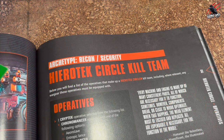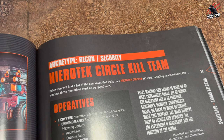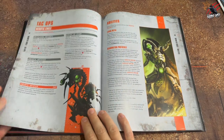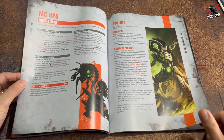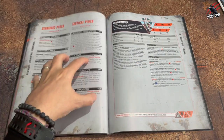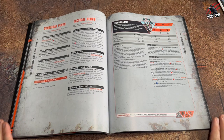At the top of the page you can see the archetype for the Hierotech Circle Kill Team will be Recon and Security, and these will affect the Tac Ops you can choose. Once you know how many different operatives you can include, it's a really good idea to read through the Tac Ops, have a look at the abilities, then go through the strategic ploys and tactical ploys to get a flavour of how the kill team will work together, and then start working through the data cards to see which ones suit your style of play.